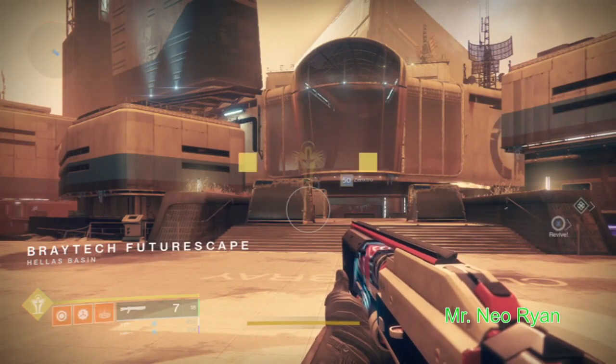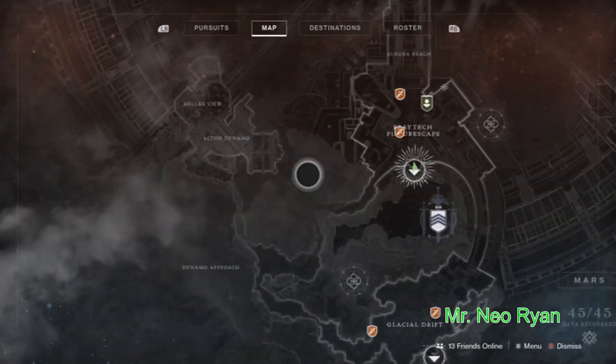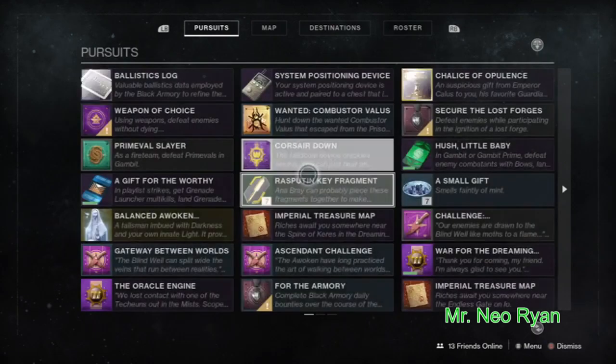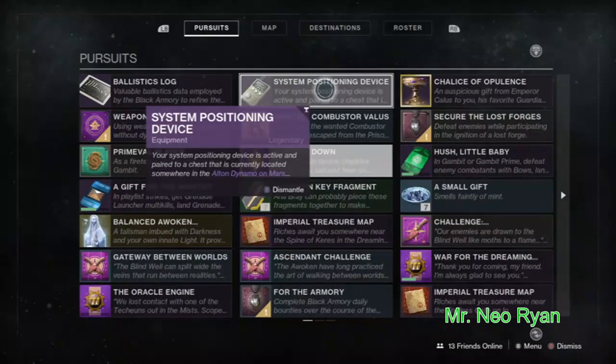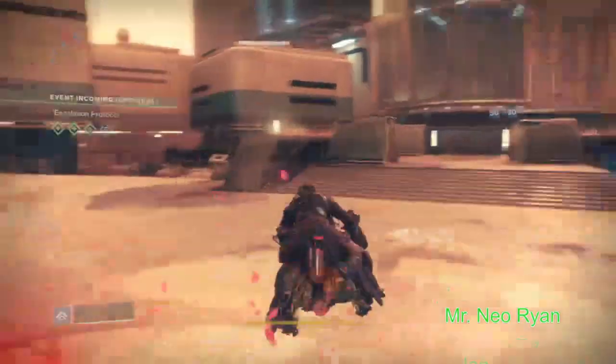Hey guys, what's going on? Mr. Neo Ryan here. Quick video — this video is about the System Positioning Device. It's the one that says in the Alton Dynamo. It'll pop up, it says the Alton Dynamo on Mars is where it's located — the chest.